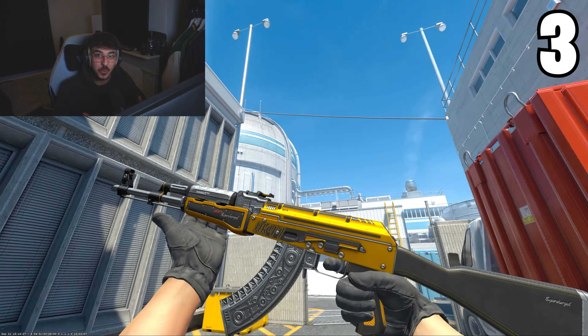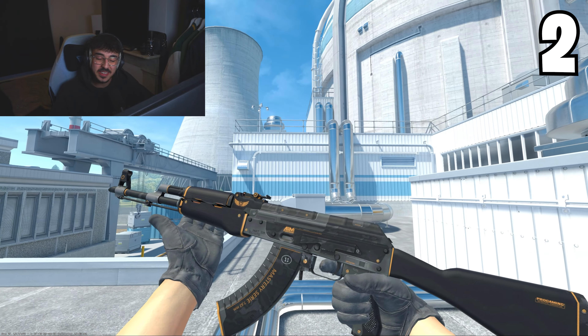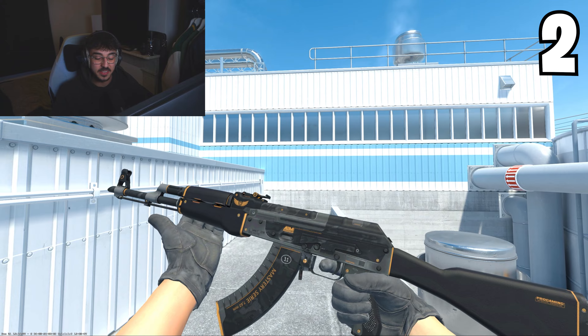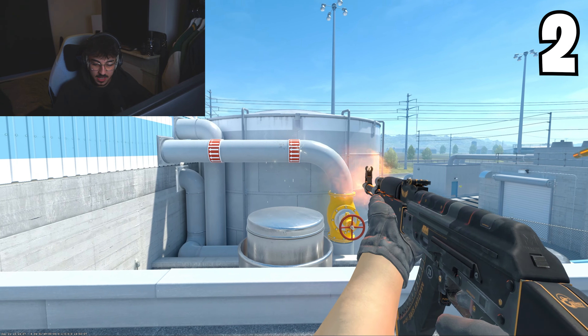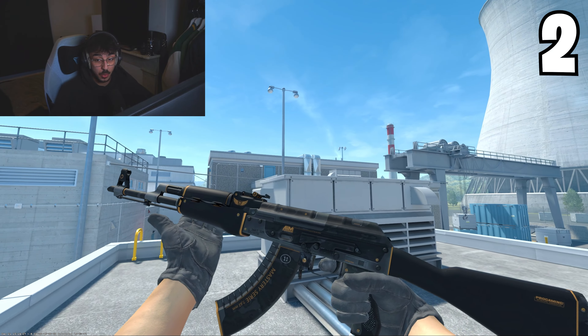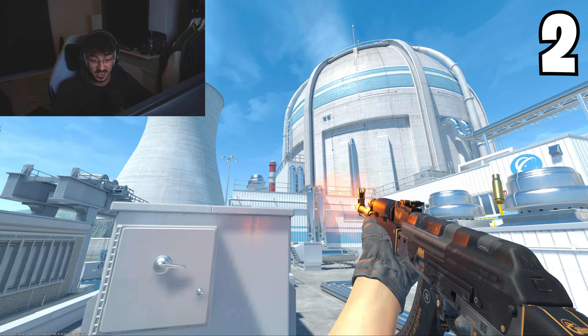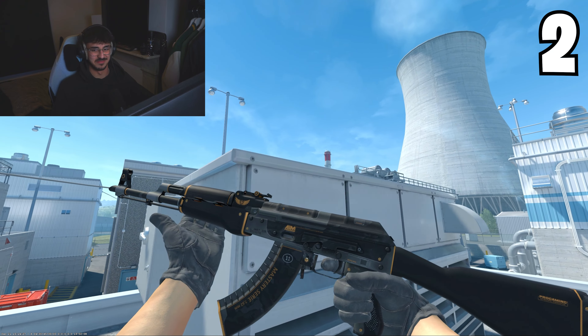Now we have the AK47 Elite Build — probably one of the most popular cheap AK skins out there. The reason you'd get this skin is because you want a minimalist, cheap look. However, if you want that minimalistic style, just go for an AK Slate instead — it's sleeker and pretty much the same price. You might spend an extra pound, but you can afford that.